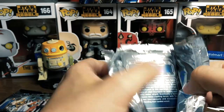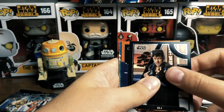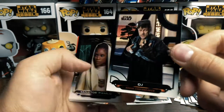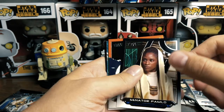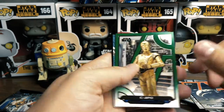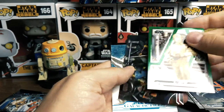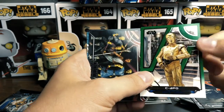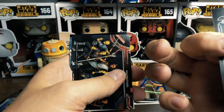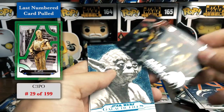Let's find that auto. DJ — Senator Pomlo — the Space Slug. C-3PO — oh wow! Green cards are also numbered. This pack is kind of amazing. So we got C-3PO numbered — it's number 29 out of 199. That's a numbered card. We got the Night Brothers — that's awesome.